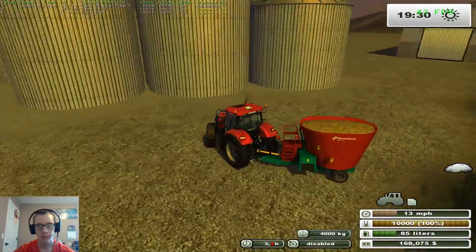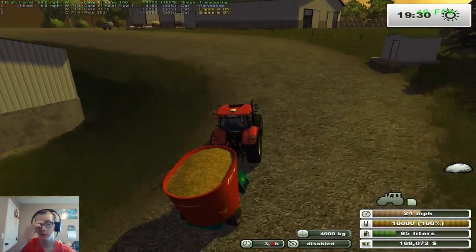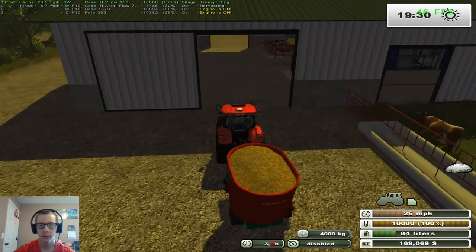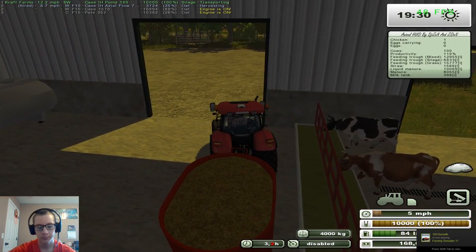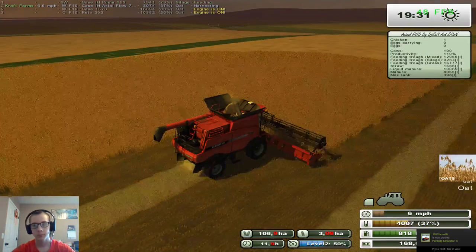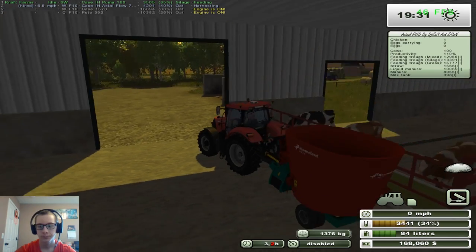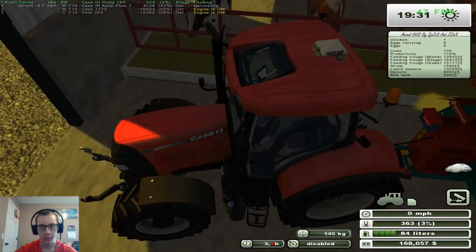We can go unload this now, and then we'll grab — I think it's two or three straw bales or something like that. Then we'll be all set with our animals and their feed for a while.